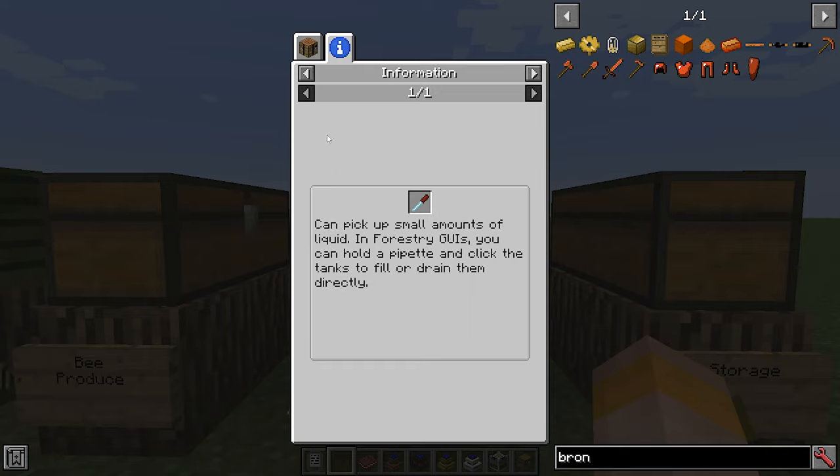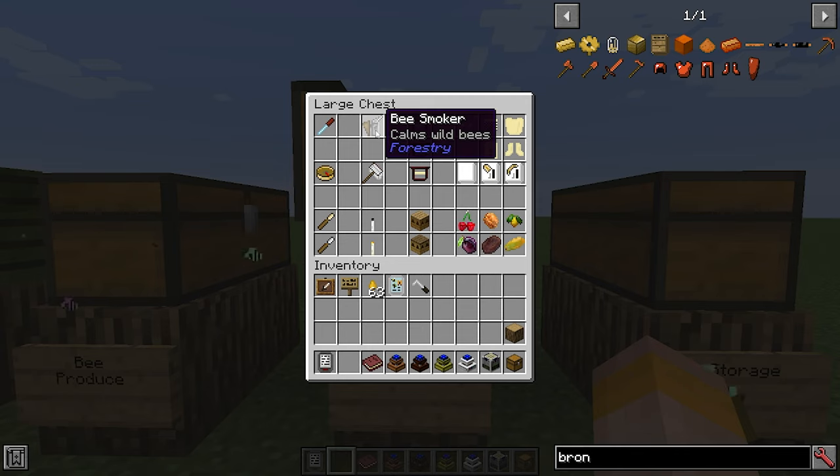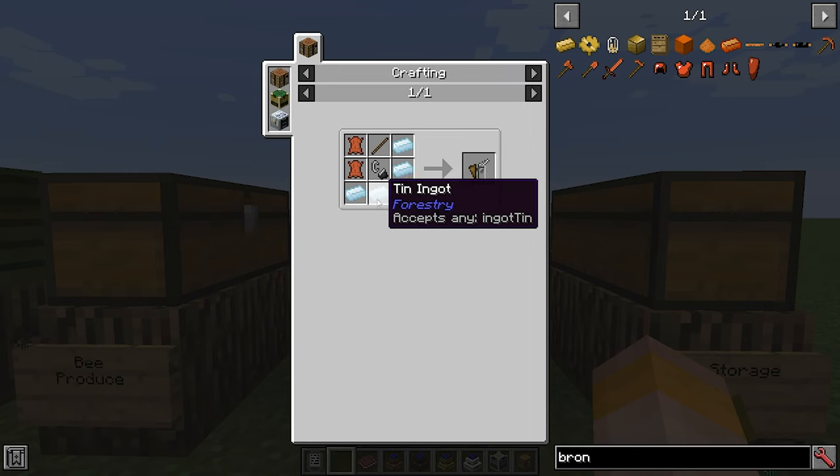The pipette can also do the opposite and fill a machine with up to one bucket of liquid. So if you only want to fill a machine with one bucket or less, the pipette is perfect for that. With the bee smoker, you're going to want to right click this on a hive before harvesting, otherwise the bees will actually attack you and they do a fair bit of damage. It is made using two pieces of leather, a stick, a flint and steel and tin.